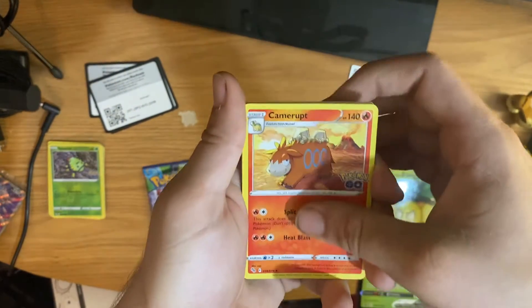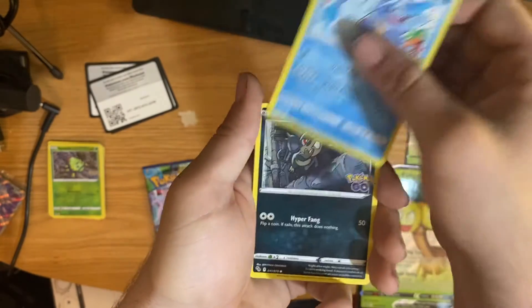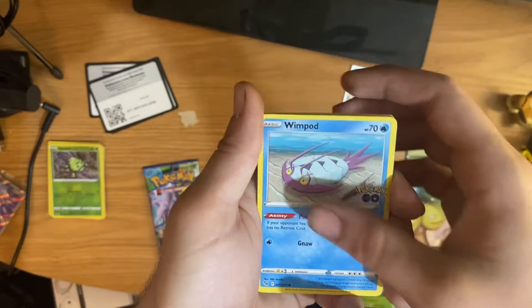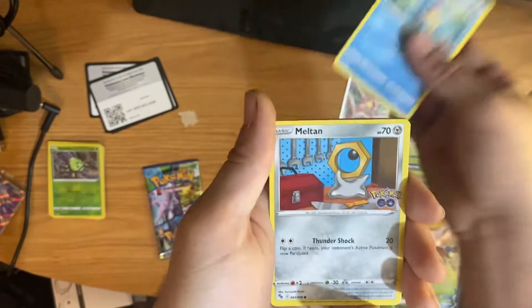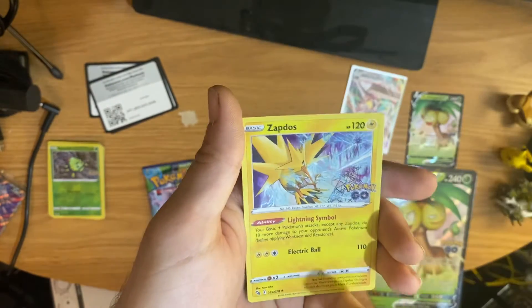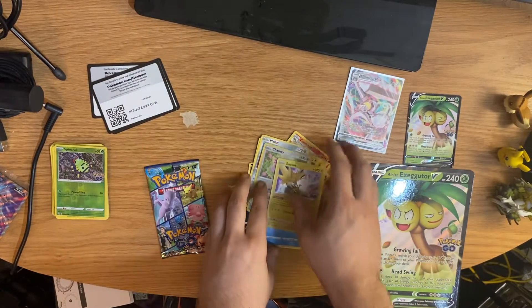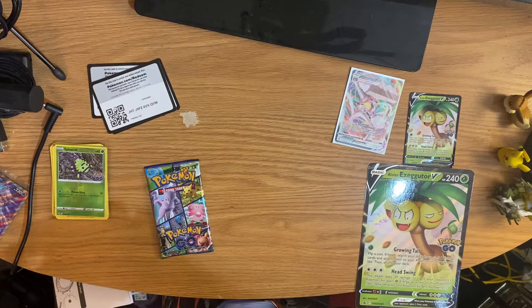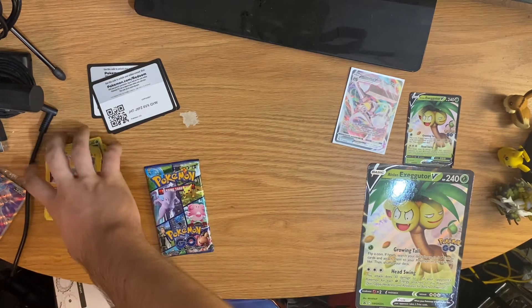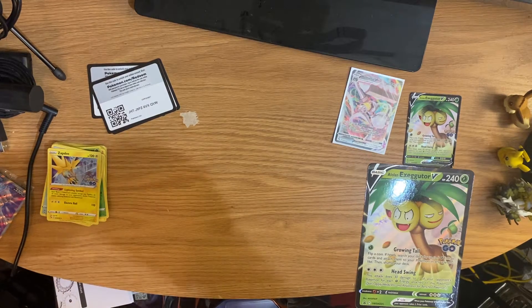Pack three: psychic energy, Chansey, egg incubator, Wartortle, holo Lickitung, Whismur, Pikachu, Squirtle, Miltank, reverse holo Chansey, and a Zapdos. We've got two of the three legendary birds, but of course that's not what we're after — we're not after the normal holos. We are after the radiant alt arts and anything else exciting.